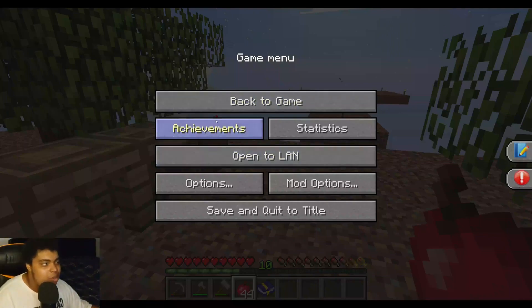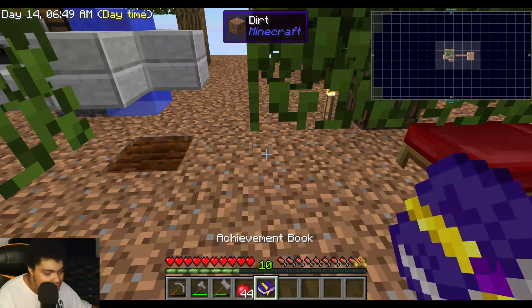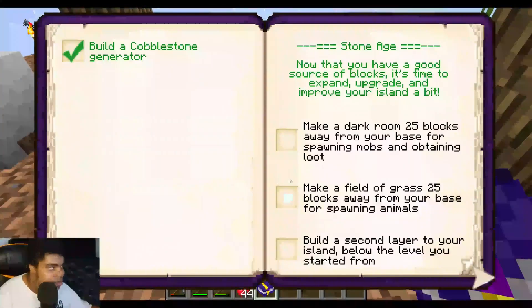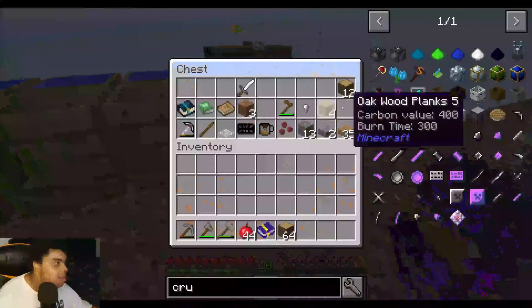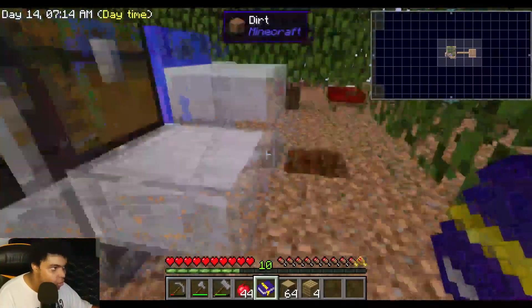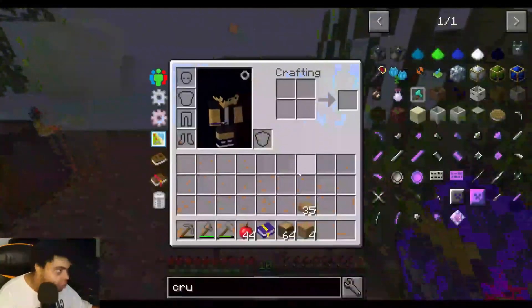Today we're starting the stone age. I was able to record this a little bit in advance before midnight. We're going to start off with the make-a-dark-room challenge, and some of the ideas I have require about 64 wood to build it, so we're going to need all these materials.